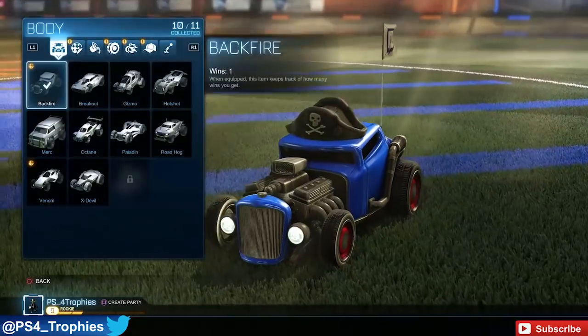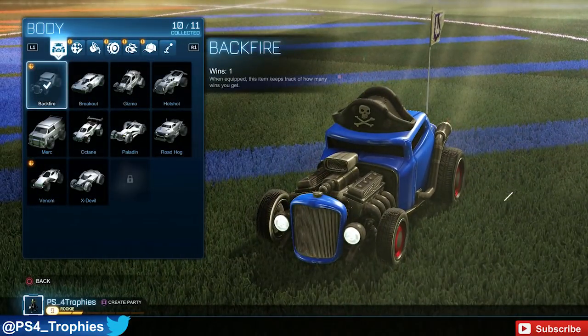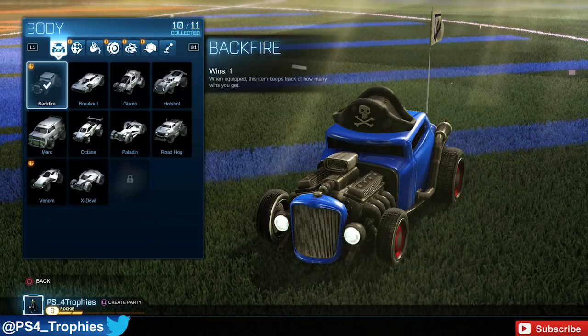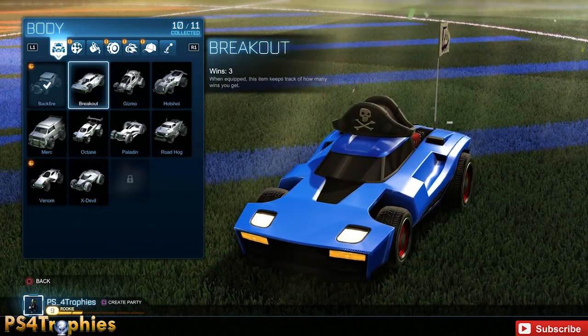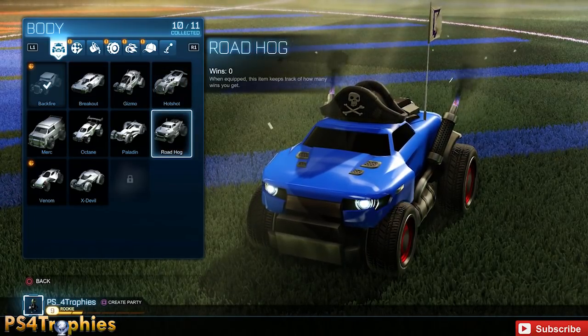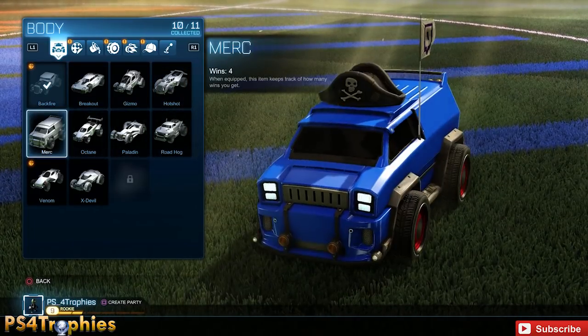In order to unlock Sweet Tooth, you need to go into the garage and you'll see a list of cars that you have. Just to the right, you'll see the number of wins you need. You need to get one win with all the cars, with the exception of Merc and Venom, because they're the classic cars from the previous game. All the other ones you need to get a win on. You can see in the bottom right corner there's a locked car, and that is Sweet Tooth.